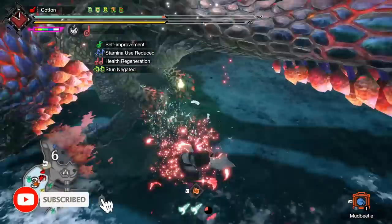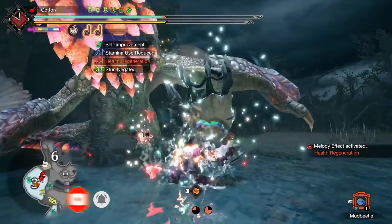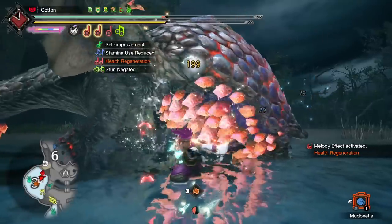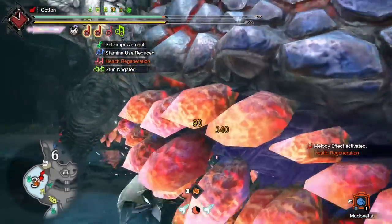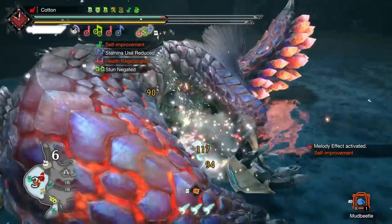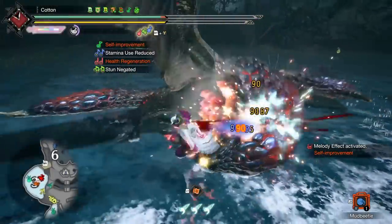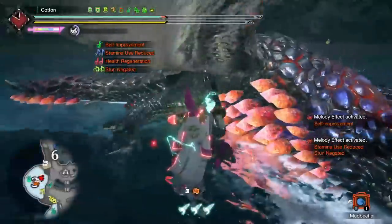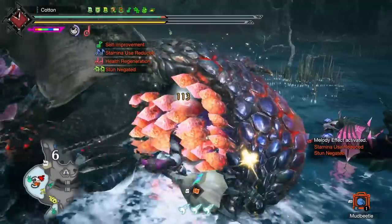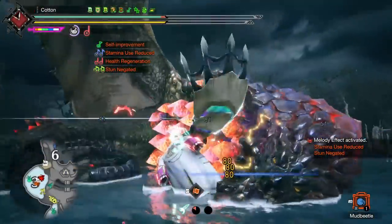Ladies, gentlemen, and hunters of all ages — with new updates come new equipment, and with new equipment comes upgrades to our favorite builds. Personally, my main weapon, my favorite weapon in all of Rise and Sunbreak, is the Hunting Horn. There's just something special about the flow of this weapon to me. And while the original best Hunting Horn build I shared with you is based on raw attack and Sonic Bloom, Title Update 1 has definitively swapped where the crown lays when it comes to Hunting Horns.